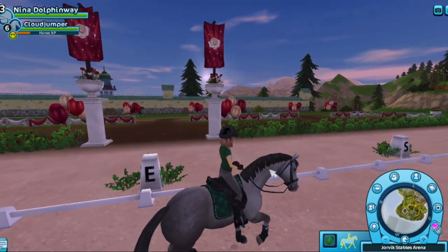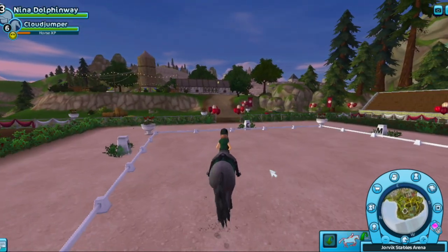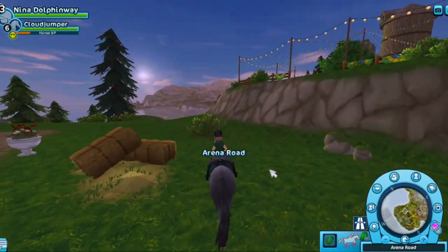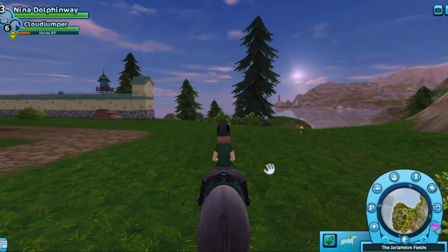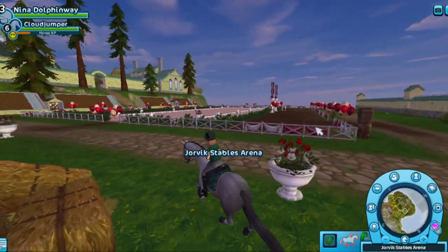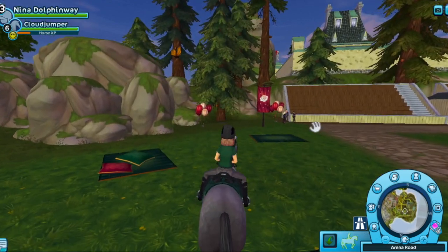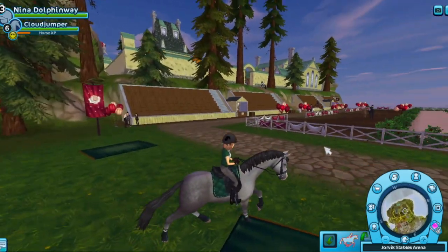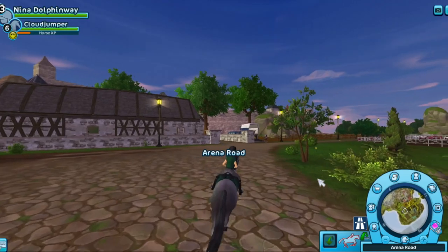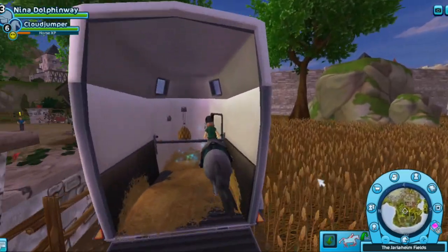Very nice. That is basically it for this update, except for the fact that right over here, if you get off your horse, you can actually sit down. You just need to map your horse to be able to sit here, which I think is cool. There's also another seating area right here. I think that's pretty awesome. I'm super thrilled about this pad - super awesome.